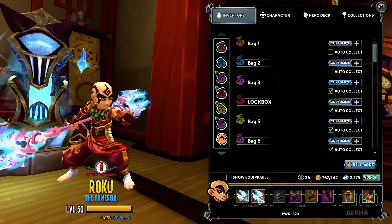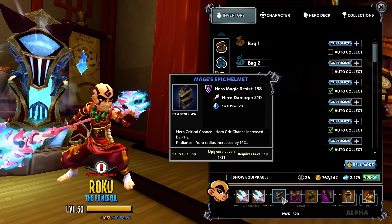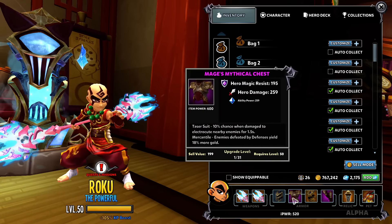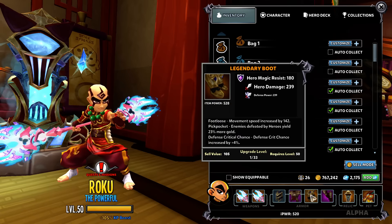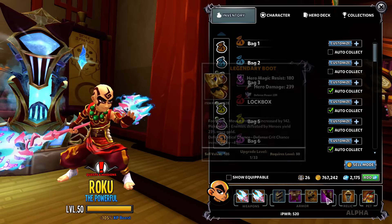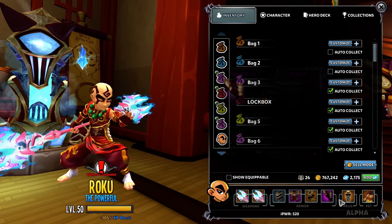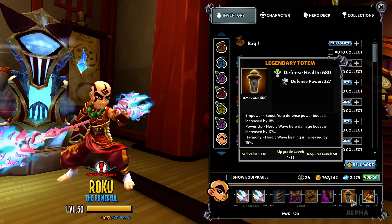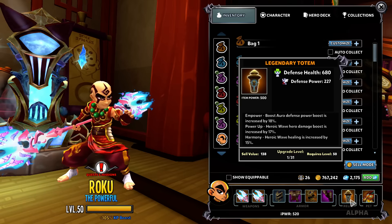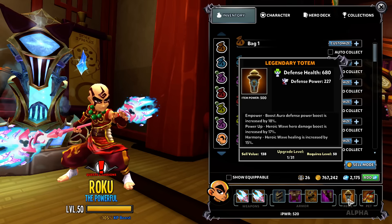With weapons, none of these have been upgraded — I was just doing a lot of farming. This is just the best stuff I've found within the last couple of days, simple farm, nothing really special. The passives on here are not that great. I still need a ring that has heroic wave healing and heroic wave damage boost.